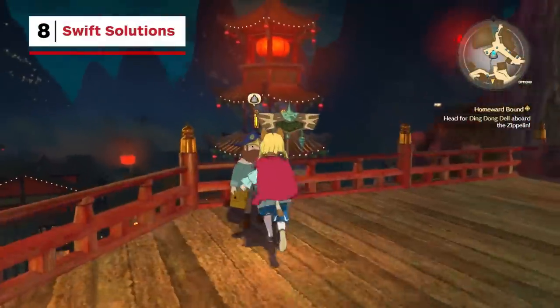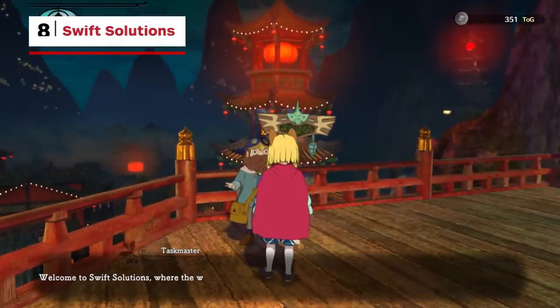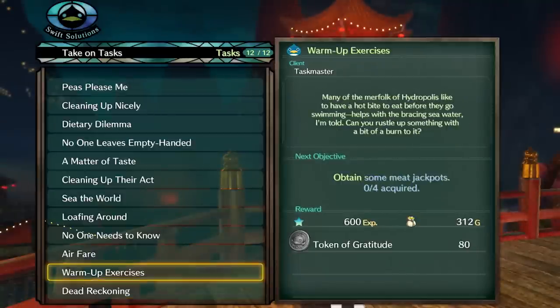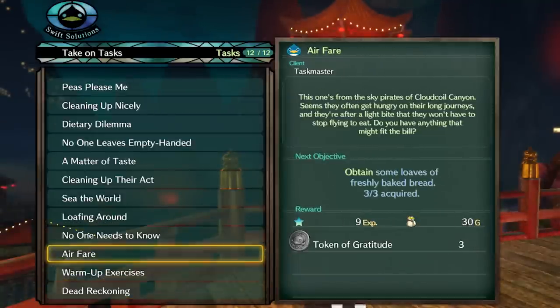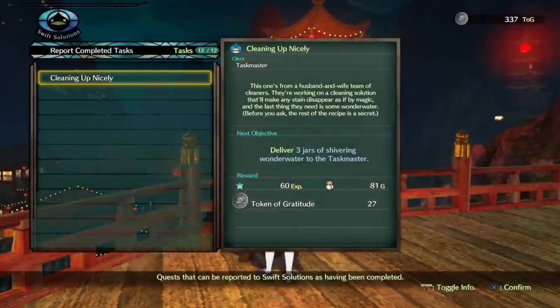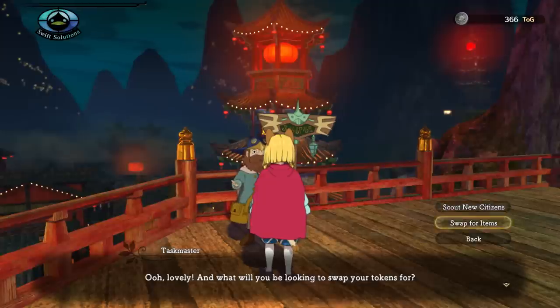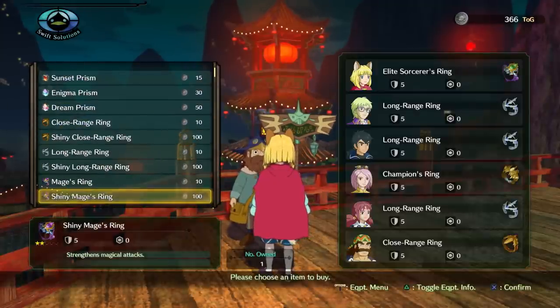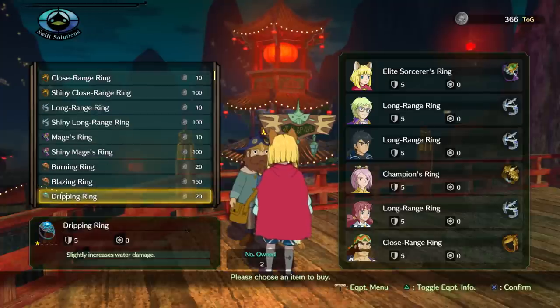Swift Solutions is an easy-to-miss establishment accessible as soon as Hydropolis and is found in every major city in Ni No Kuni 2 afterwards. Here, you can accept a number of various errands. Usually the errands are very simple and earn you tokens, which can only be used at Swift Solutions. However, these tokens can be redeemed for incredibly hard-to-find items in the open world and even unlock quests to recruit citizens to the kingdom of Evermore.